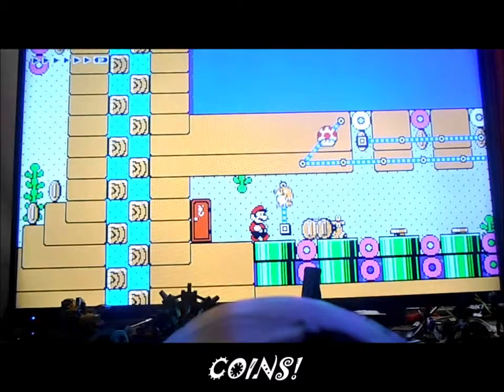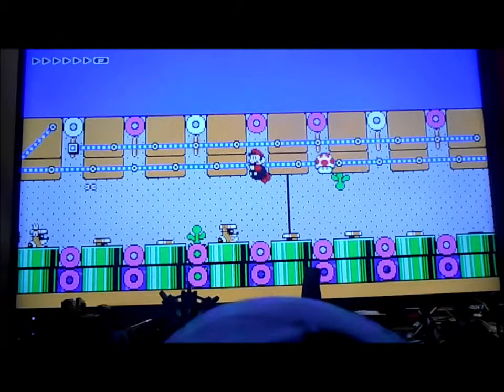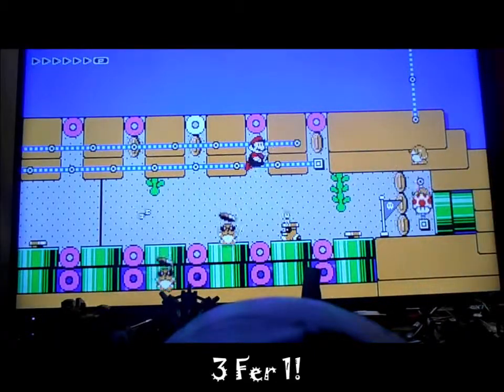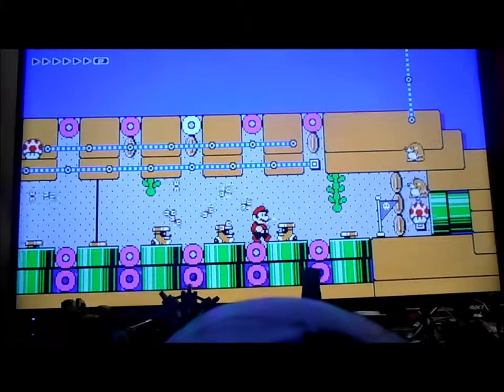First off, we have our underwater idea, where you gotta avoid all these wrenches that the Rocky Wrenches are throwing at you. You can go really fast, but you can also hide in these holes to avoid taking damage, and if you hide in the holes, you'll get a reward of a Mushroom.